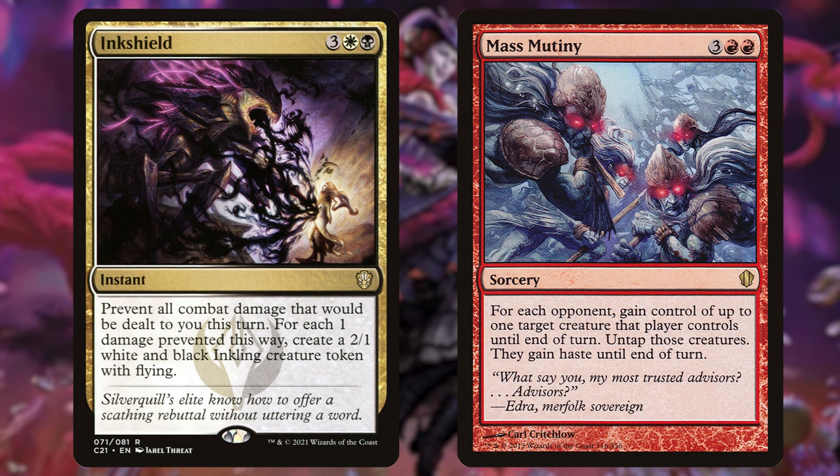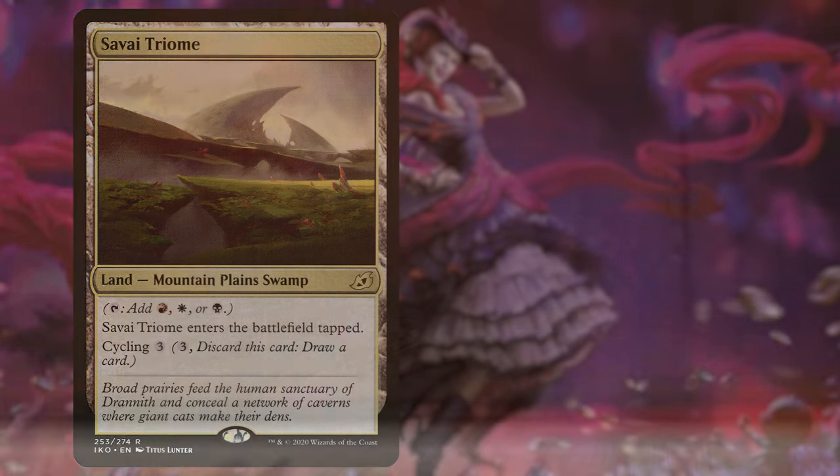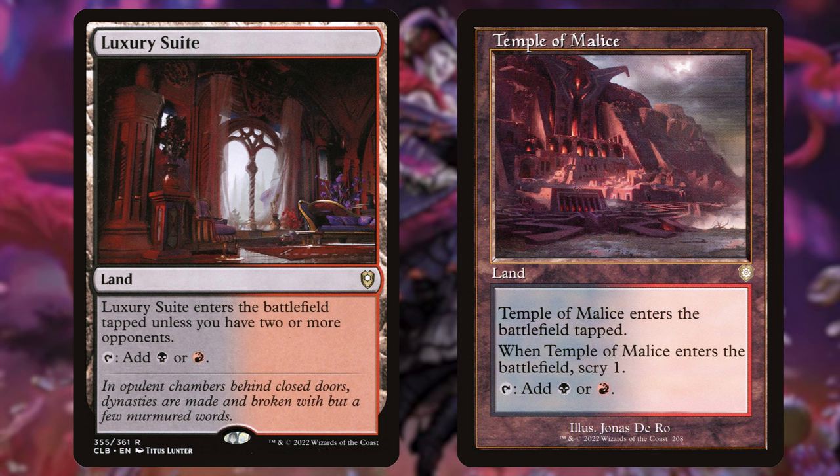Now for our lands. First, we're adding the Savai Triome — it enters tapped but has cycling and taps for all three colors. We're replacing Canyon Slough, which also enters tapped and has cycling but only taps for two of our three colors. Next, Luxury Suite enters untapped if you have two or more opponents and adds red or black. We're removing Temple of Malice, which enters tapped, scrys one, and also adds black or red.